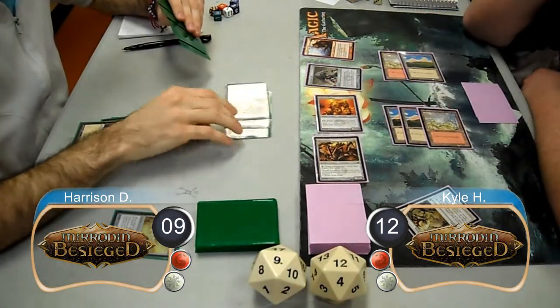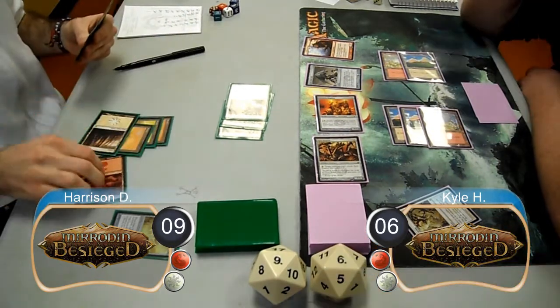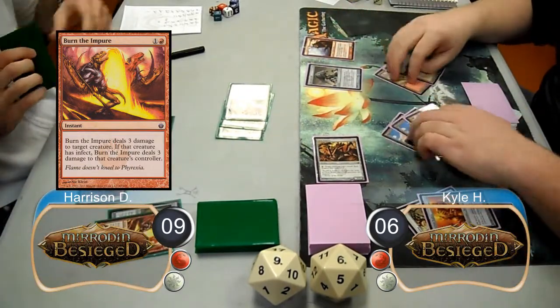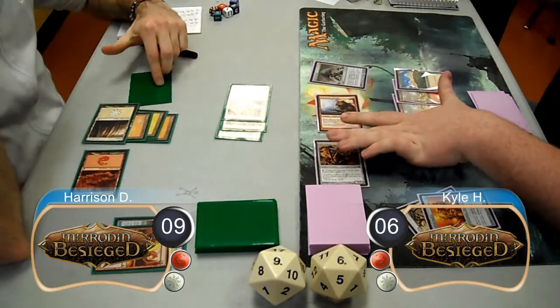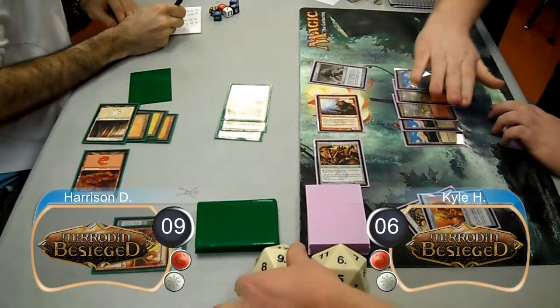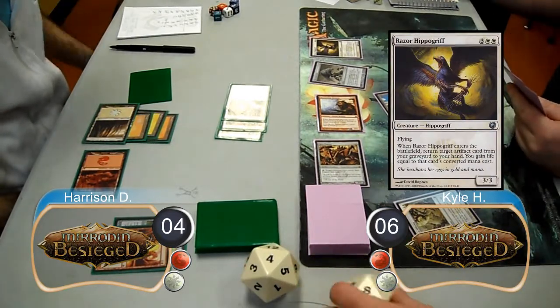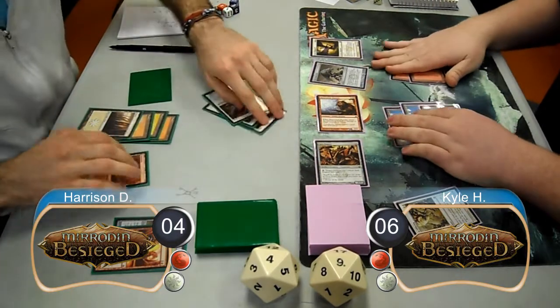Harrison attacked with his three Skyhunters again for 6 more, taking Kyle down to 6 life. Then post-combat, he used a Burn the Impure to kill Kyle's Volshock Replica. Kyle started his next turn by attacking with his Shaman and his Spin Engine for 5 damage, taking Harrison down to 4. Then post-combat, he resolved a Razor Hippogriff, using it to retrieve his Volshock Replica and gain 3 life, going back up to 9.